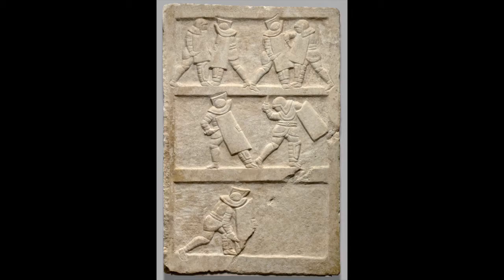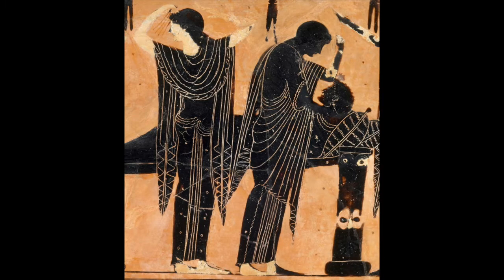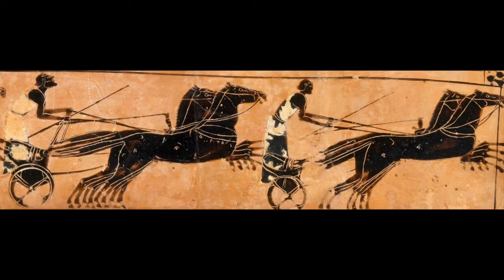In epic, you remember, there were funeral games for Patroclus in the Iliad of Homer and funeral games for Anchises in the Aeneid, but it happened in real life too. This is a terracotta plaque for a grave near Athens from about 520 BC that shows the deceased laid out, his family and friends mourning him, and the chariot race that was held as part of the funeral.